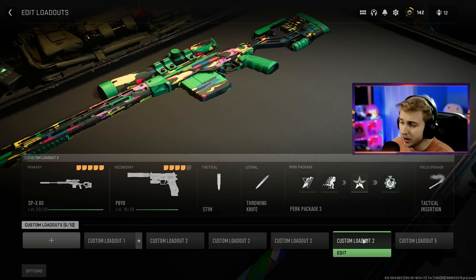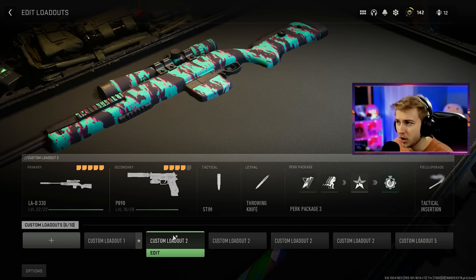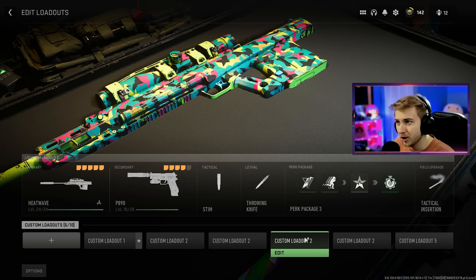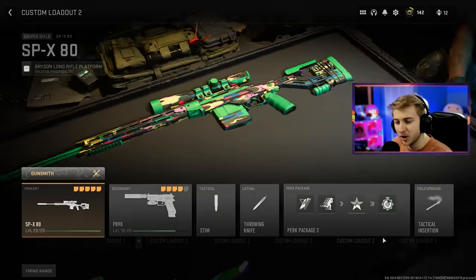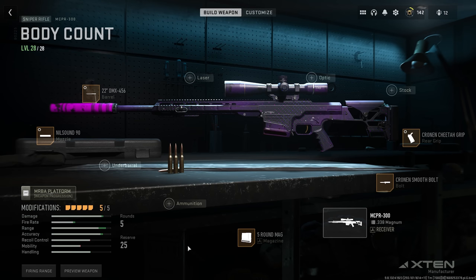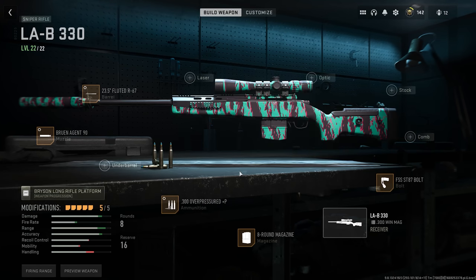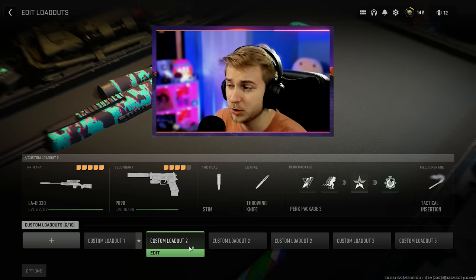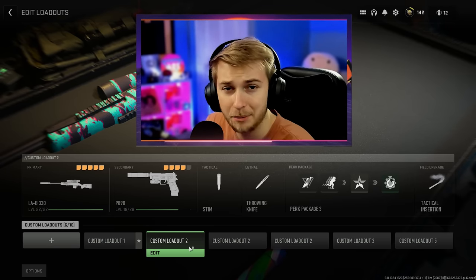I went ahead and made all my classes for all the snipers I've got to do. I basically need all the long shots for most of them — probably all of them for the Signal 50 and the SPX. I made all these builds for damage range and aiming stability, tuned to fit those stats. And if you take a look at my full class, I have tac insert because we're going to be trying to get these done in ground war.